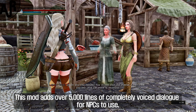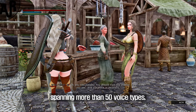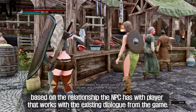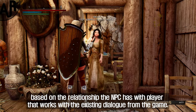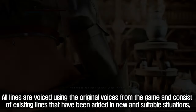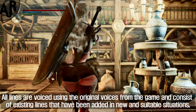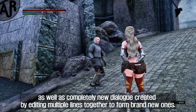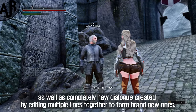This mod adds over 5,000 lines of completely voiced dialogue for NPCs to use, spanning more than 50 voice types, based on the relationship the NPC has with the player. It works with the existing dialogue from the game. All lines are voiced using the original voices and consist of existing lines added in new and suitable situations, as well as completely new dialogue created by editing multiple lines together to form brand new ones.